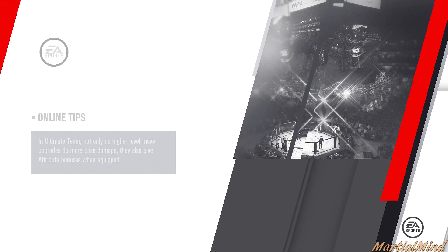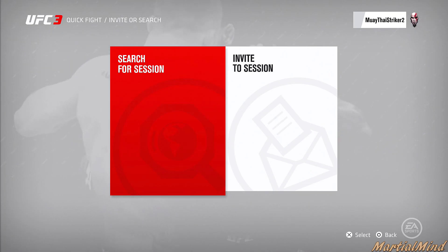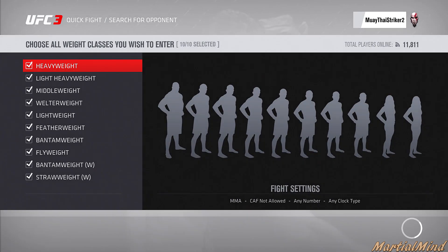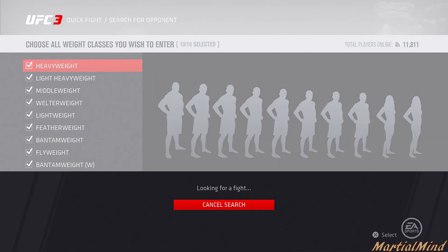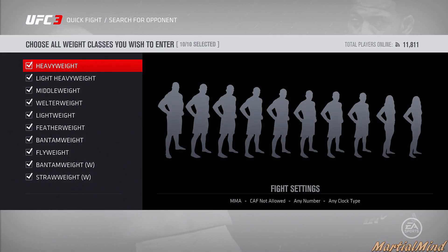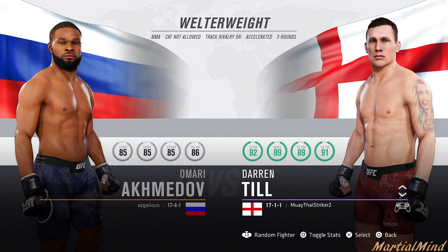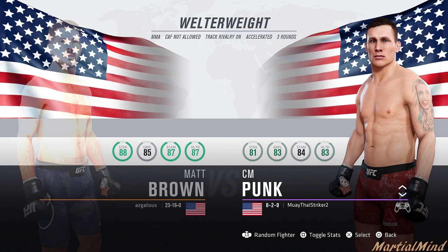First fight — not really that much of a success. Let's keep things going. I'm going to keep the edit to a minimum. Let's go right ahead and search again. See what weight class we come up in. What do we got? We are in the welterweight division — that name sounds very familiar.